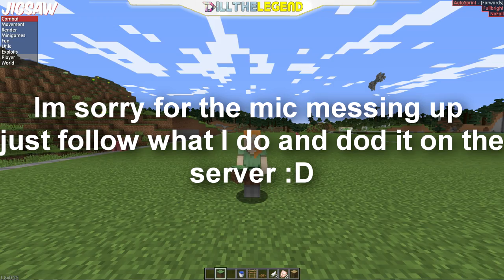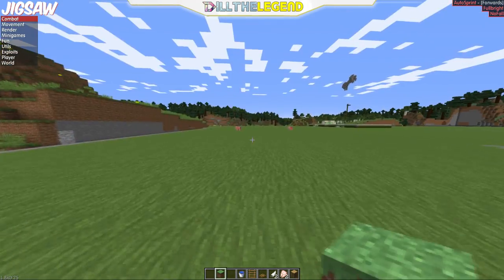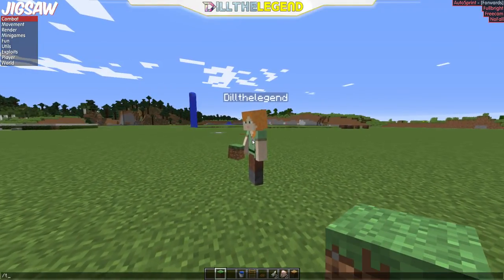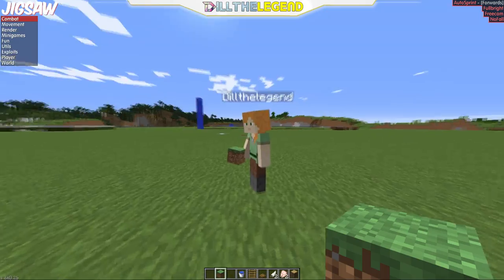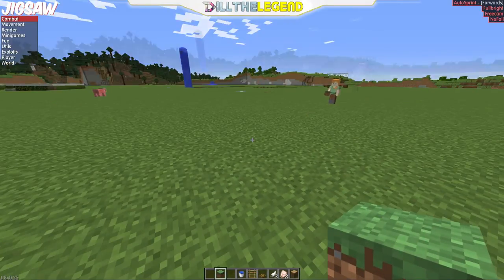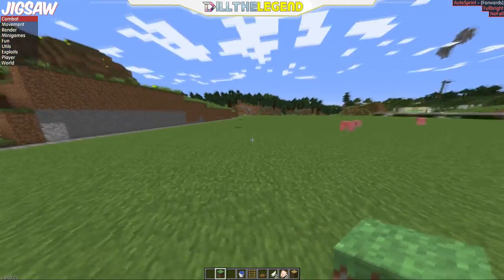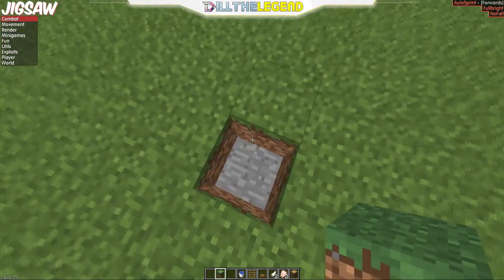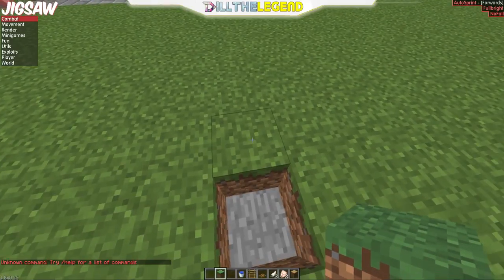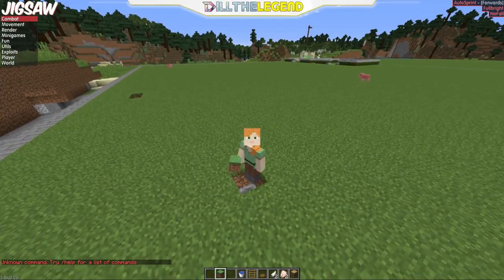I had to record this when my internet was off. Anyway, what you're gonna do is put items into your pv — do slash pv1 and put in whatever you want. Go into freecam, go far away — about this length is good. Break a block and start glitching out, then do slash pv1 and take out whatever you want. That's all for this video — please subscribe, and I'll see you guys in the next one, peace.